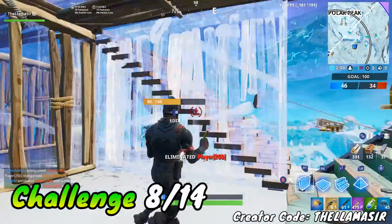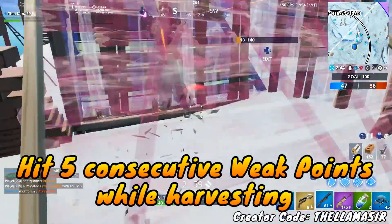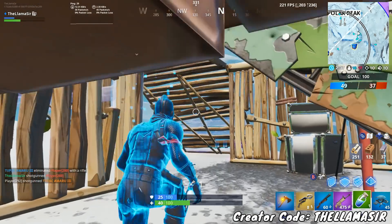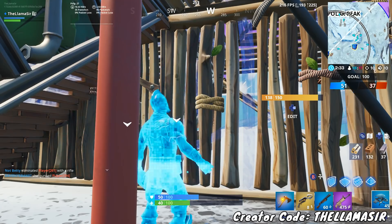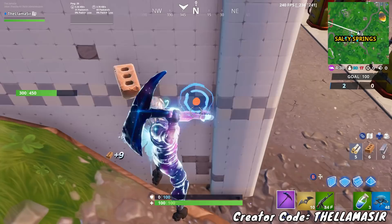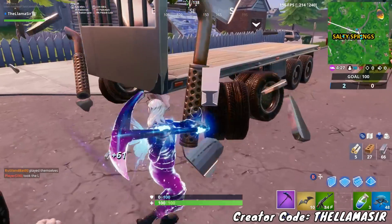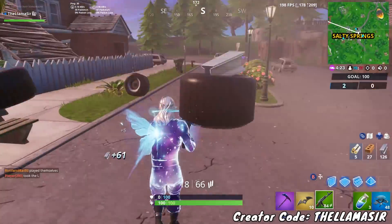Moving on to the prestige challenges, the first one is to hit five consecutive weak points while harvesting. Similar to the earlier weak points challenge where you just had to hit 50 total, this time you have to hit five consecutive ones. The easiest way is to go up to something that has enough health to be hit five times — like a metal wall or a metal container. Make sure you go up super close to it; the closer you are, the easier it is to hit consecutive circles.